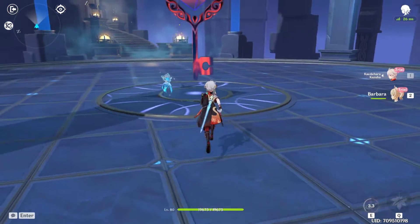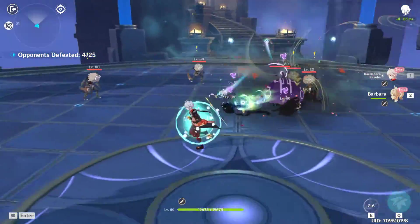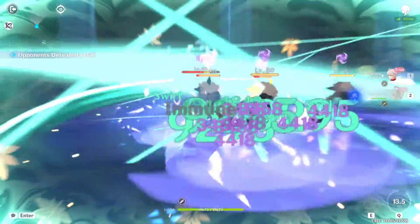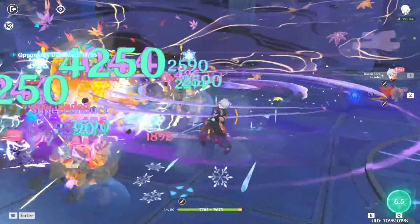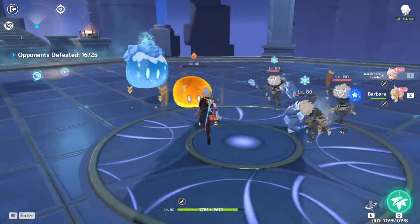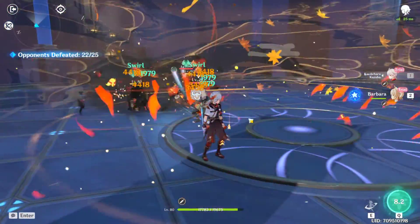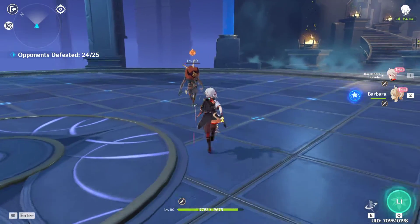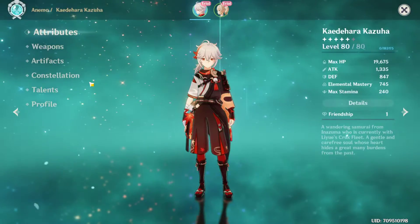I'm going to start this challenge so you can see the burst in action. You can see how many particles you gain — I can already use the burst right away. That's the slash and there's the whirlwind. Enemies inside are dealt damage four times. You can use it again and it absorbed Pyro this time, so it does Anemo plus the extra Pyro elemental damage.